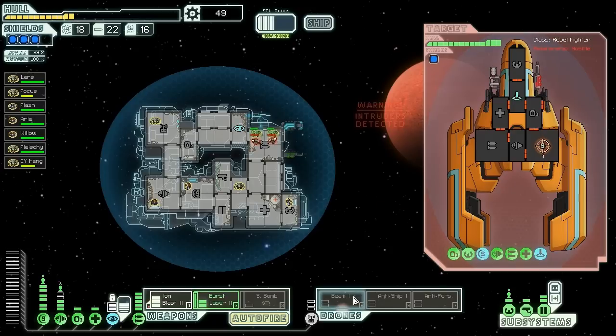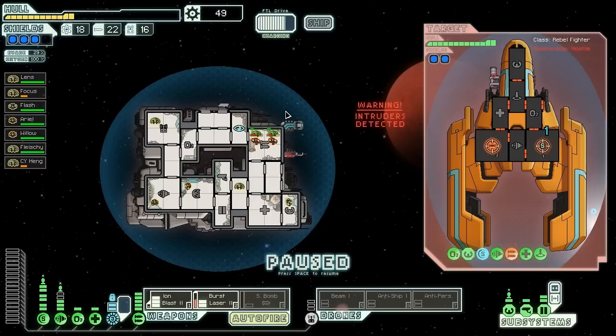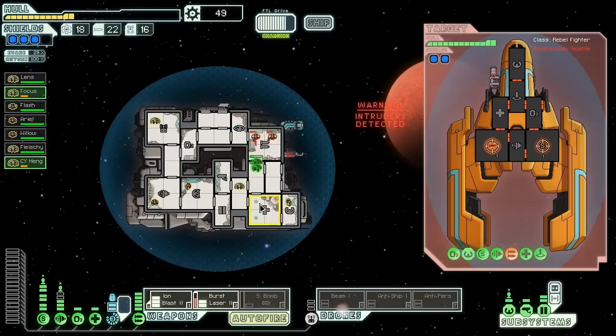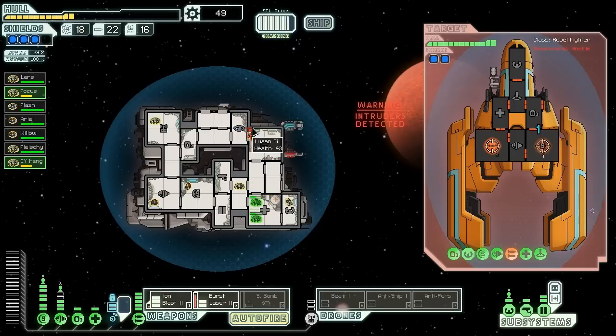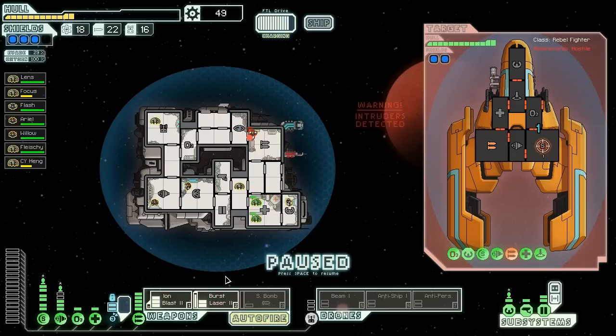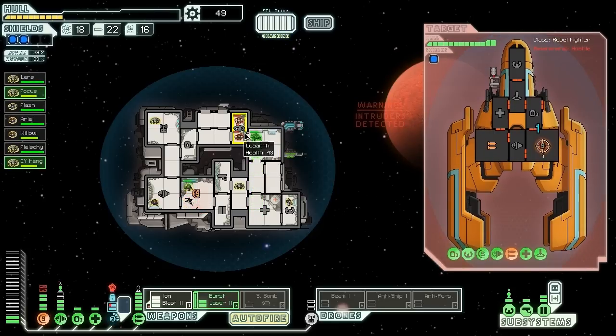Now we're going to turn on a beam drone for additional damage — actually, we can't do that yet. We can't hit them in the weapons either. The burst laser is now offline, but we missed a whole bunch of those and their shields are back up to full. We're going to send these guys temporarily out of the fight. Apparently they really want to get into our cloakroom. We're going to turn off the burst laser temporarily so we don't waste it against level 2 shields, and we took a hit on our shields as well.